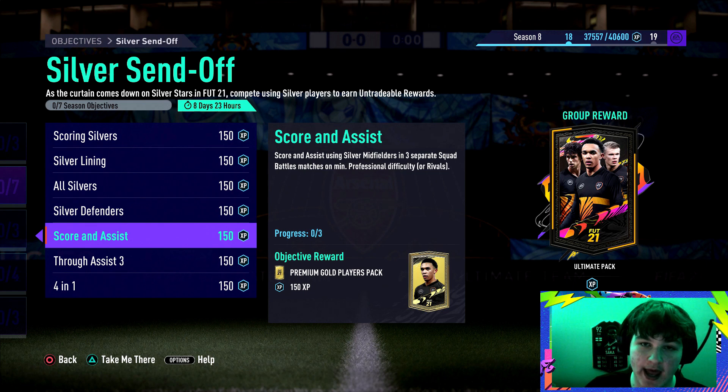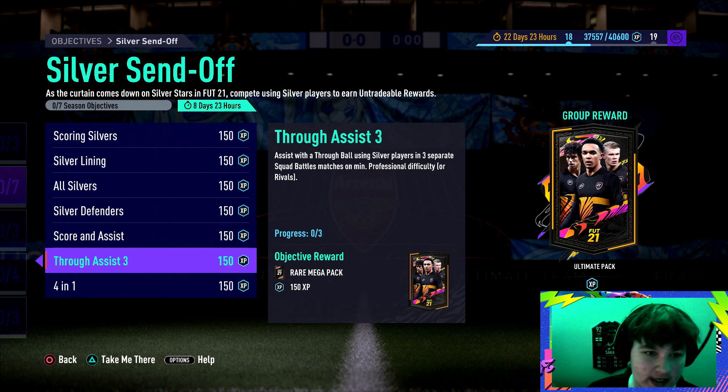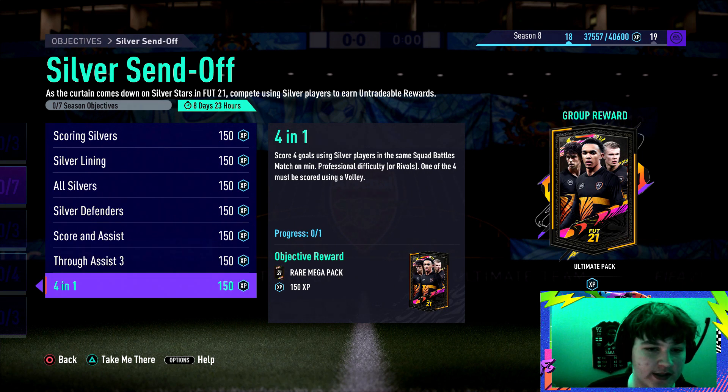Score and assist using silver midfielders in three separate matches — you can do the same trick. For midfielder assists, CDM, center mid, CAM, left mid, and right mid all count. However, center forwards and wingers do not count as midfielder assists. There's also an assist with a through ball using silver players in three separate squad battle matches.